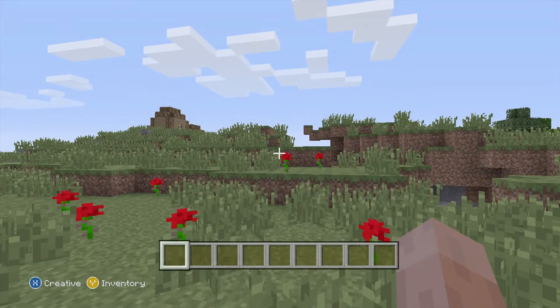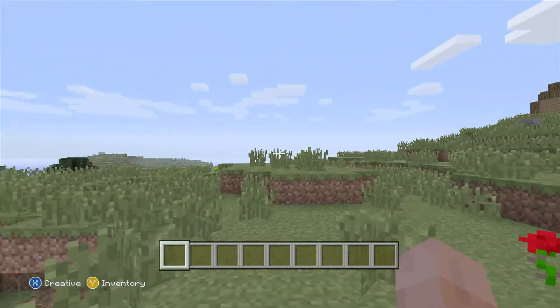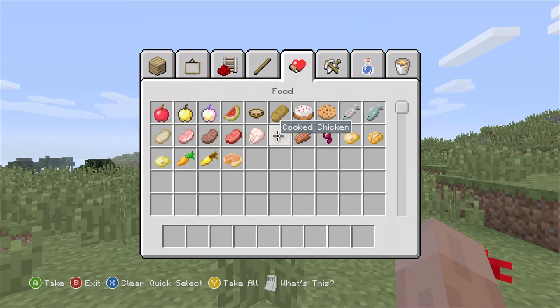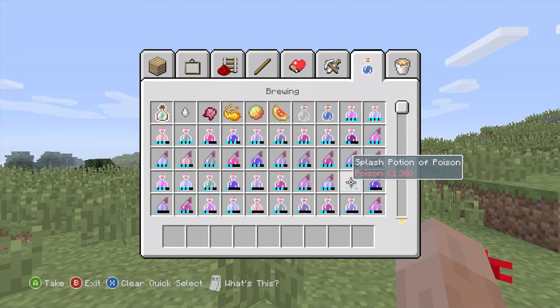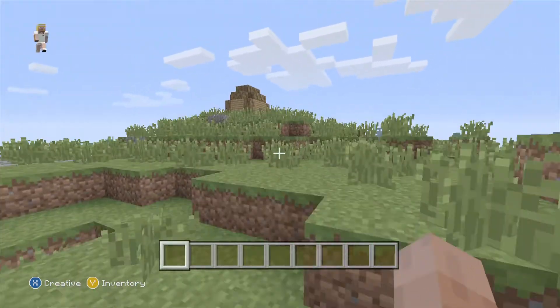So we didn't build the house last time, so we're going to build a house. With creative mode you start with all the blocks that you would ever need. You don't have to go mining for them. You've got all the blocks, all the types as well. You don't really need to worry about anything. You won't get hurt or anything.